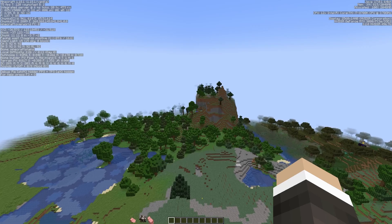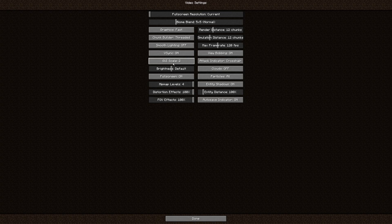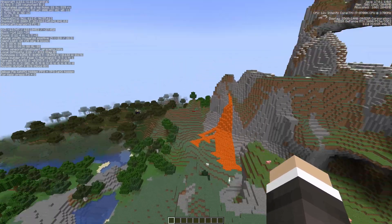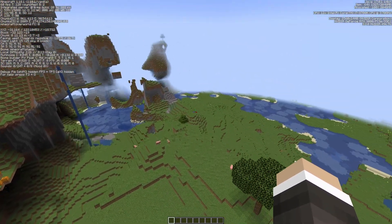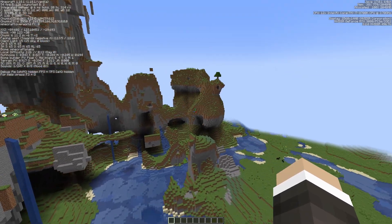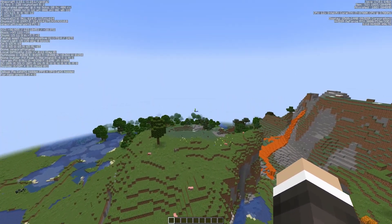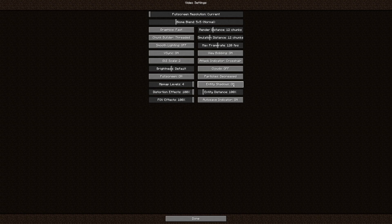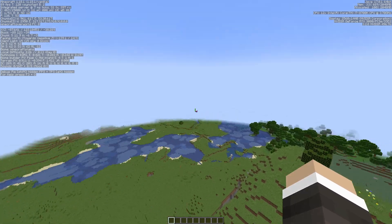Going back into Options, we can turn Particles down to Decrease. This isn't going to make a big difference in this setting since there aren't a lot of particles, but if you have particle effects — like Haste 2, beacon effects, or potion effects — that might make a difference to your frames per second, so it's worth keeping in mind. In Video Settings, we can also turn off entity shadows — that will make a minor difference — and we can turn down entity distance, which may help as well.